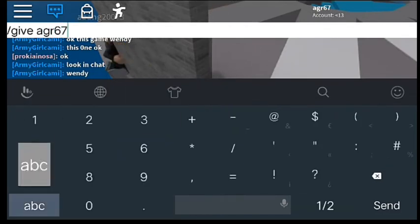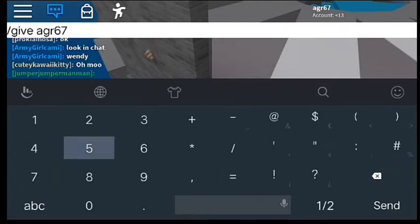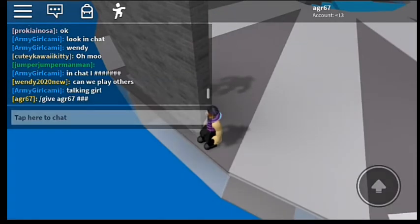Put your name. And then put how much Roblox you want. And send. It censors it out, but that's fine. It still works.